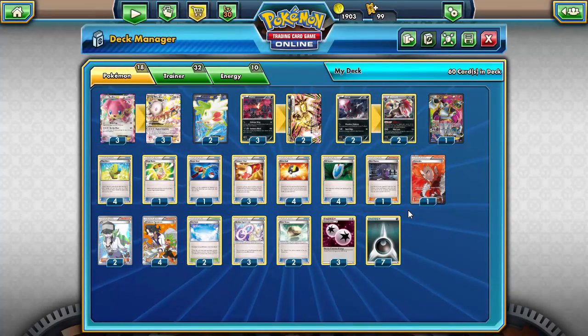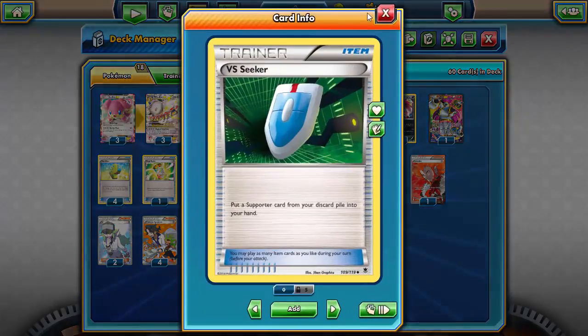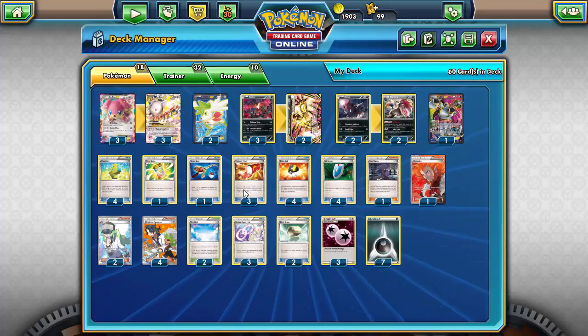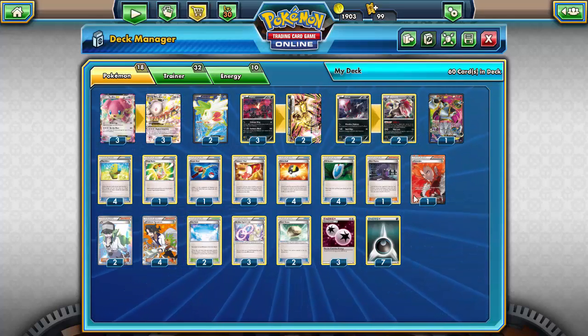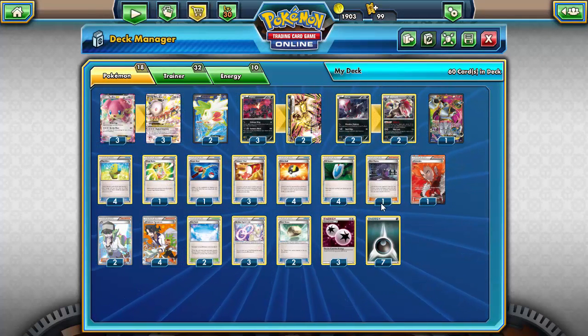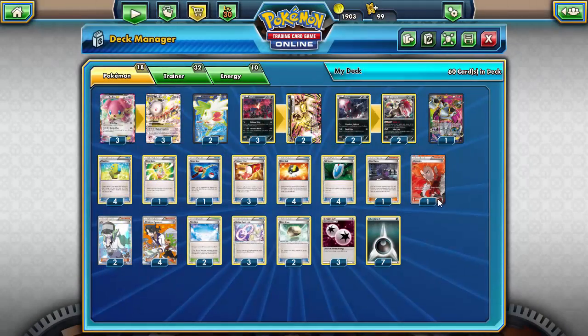I'm also running one Mega Turbo just to get a Mega Audino powered up in one turn if I need it — it's a card you can do without, but it can help. Running one Super Rod to get stuff back in case I overextend or have to discard Mega Audino, Zoroark, or Yveltal Break with a Sycamore. Four Ultra Ball to get everything out, four VS Seeker to reuse supporters, and three Trainer's Mail — I almost always want four but slipped in the Mega Turbo instead. On the supporter list: one Hex Maniac for safeguard Pokémon and disruption, and one Lysandre because Lysandre is amazing and can help spread damage for Baleful Night.